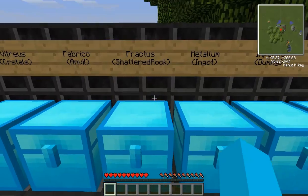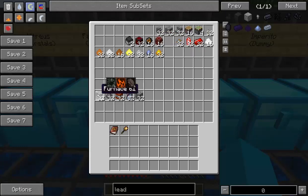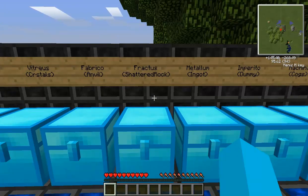Moving on to the next one: Fractus, which is the shattered rock kind of symbol — you can see it on the left hand side. We've got the best items down here: the furnace gives 6 of that aspect, gunpowder is 4, TNT is 16, Alumentum is 3, and cobblestone is 1. The reason I've put cobblestone in there is because that is my pick of this aspect. Who doesn't have loads of cobblestone spare? Pretty easily I would go with cobblestone all day for this aspect.